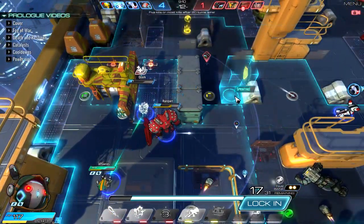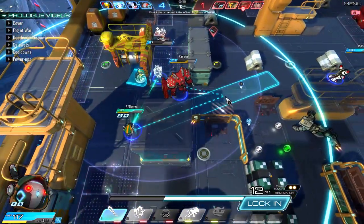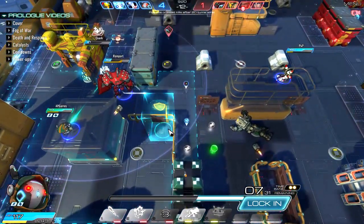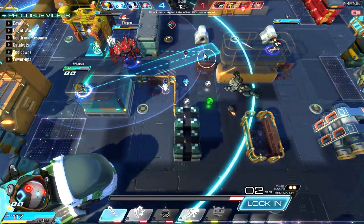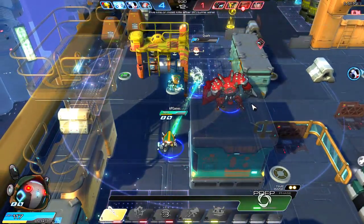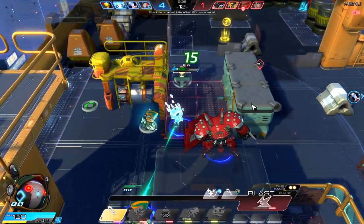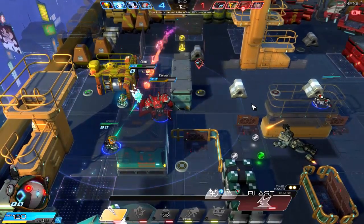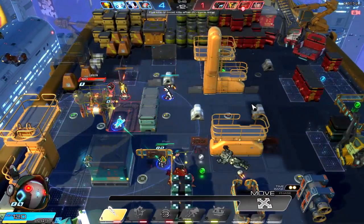I don't know where anyone is other than potentially Garrison but we can't reach him, so let's move down here — this is a pretty decent position. We'll fire there just in case somebody moves that way or dashes in. With the AI, a lot of times they do stuff that doesn't make a whole lot of sense, but that was a pretty good attack from Gremolition's.